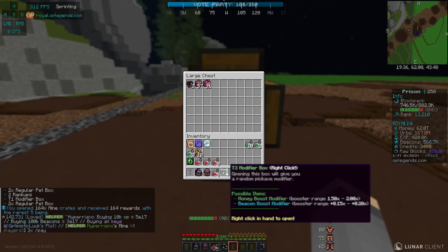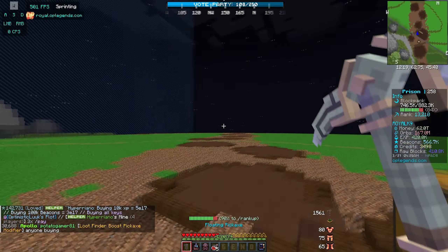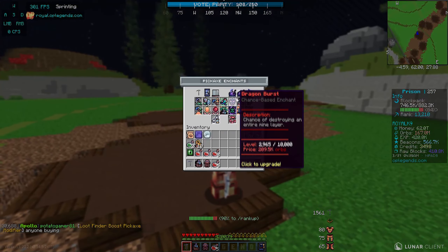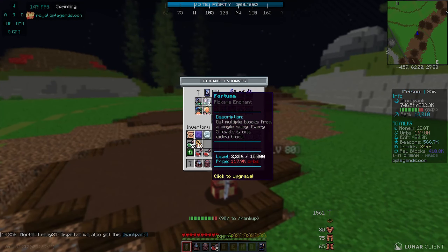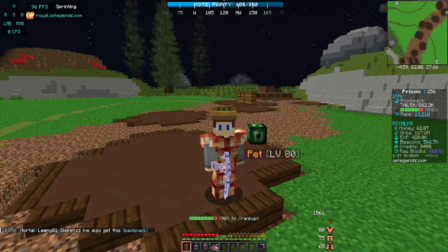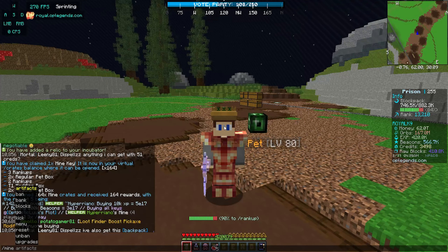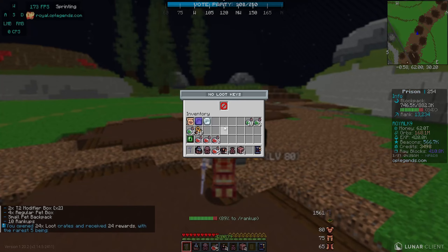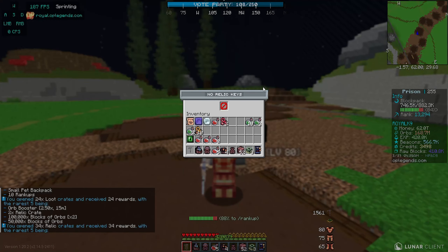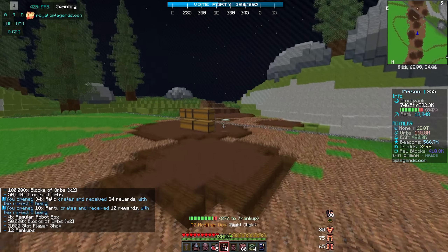Let's do slash crates and open up these mine keys because I want to get as many orbs as possible. We have 165 million - that only got us to 167 million, so it really wasn't anything. Let me open up this tier 3 - and it's another beacon modifier, are you kidding me? But we have 167 million orbs. I have been saving orbs so we can max out our speed - but it's 182 million and I need 20 million more orbs. I could have sworn it was 157 million. Let's open up these 24 relics - that only got us to 168 million. We're gonna have to go back to mining.